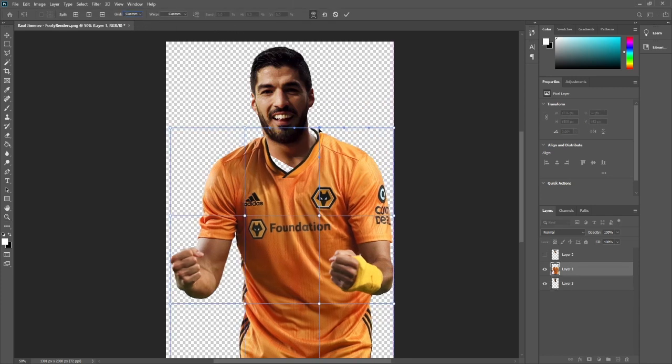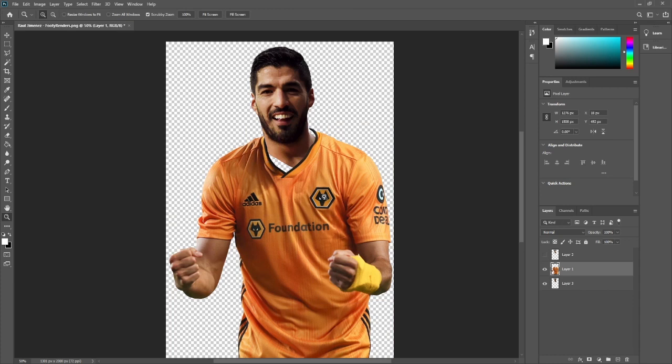The next thing I'll do is grab this and change the way the kit is. You can see how I do this — I go onto the little thing at the top there, change it to custom, and I'll just kind of drag it to his neck there as well.